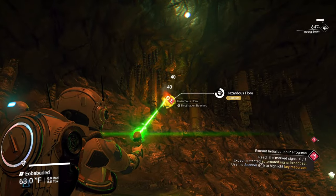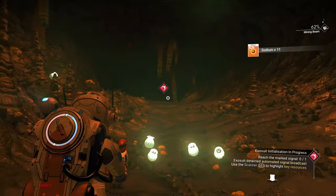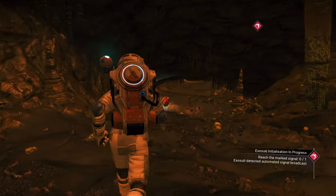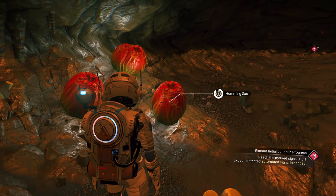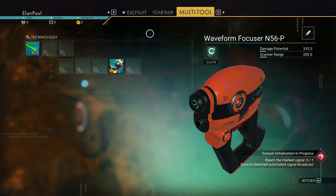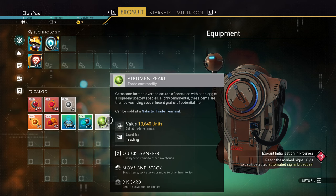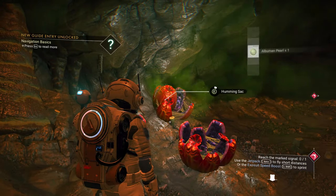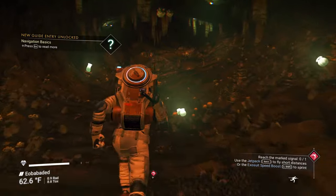Got another plant there — sodium. They'll either have sodium or oxygen, but it's always good to get them while you can. Some of these plants down here have carbon still. You'll also notice there are some unusual plants down here — these are called humming sacks. If you open them, they reveal something called an albumin pearl. You can pick these up and they are semi-valuable. Early game, they only work out to about 10,000 each, but if you collect 10 of them you can get 100,000 units.